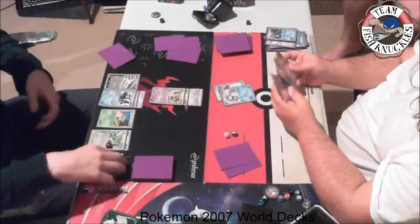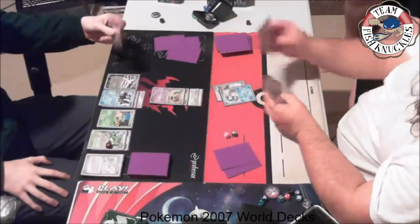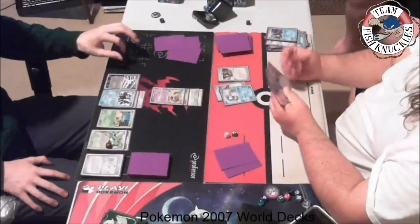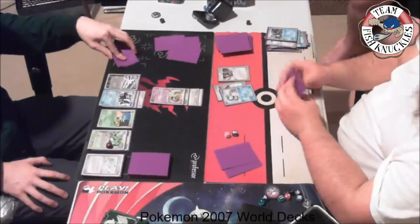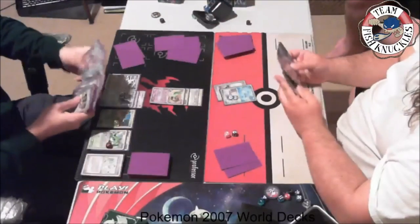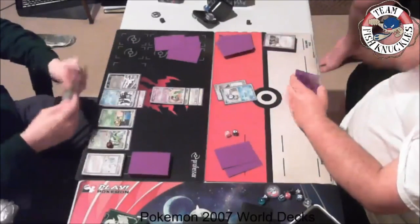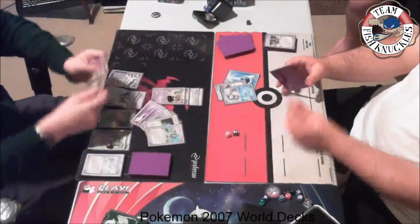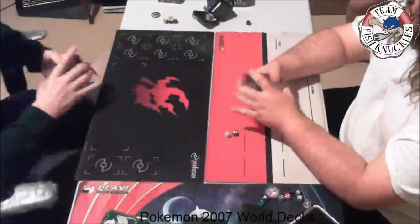We see a knockout on the Empoleon. I have a Piplup — do I have Rare Candy and Empoleon? I have the energy but I'm debating what to do. Maybe I made a mistake earlier discarding the Piplup. We look like we're in really good shape but haven't drawn anything useful. A Holon Adventurer — discard a card and draw three — let's see what we get. It doesn't seem like I have anything, so I think round one is going to go to Kitten. This is a best two out of three. We saw me take an early lead and Kitten pulled it back.